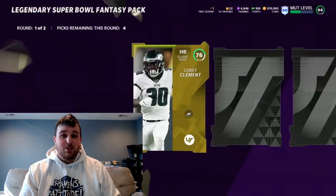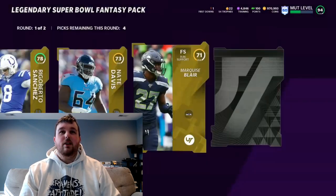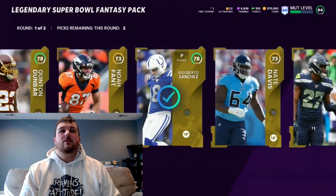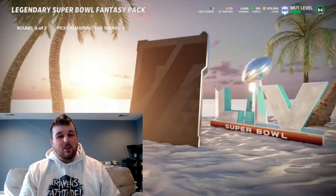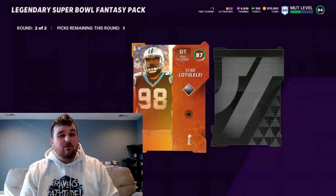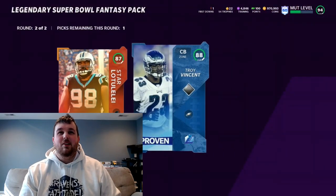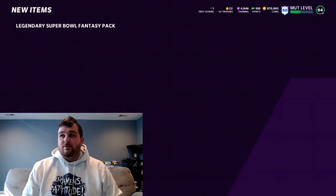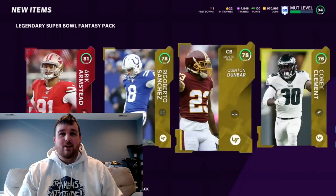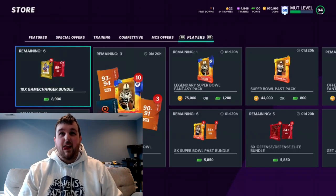Last year during the playoffs they did like playoff versions of legends, and I don't think Justin Smith was necessarily a playoff legend. Pack nine first round: that was bad. Do we take the 88 Troy or the promo card? Let's take the 88. That was by far our worst one yet.